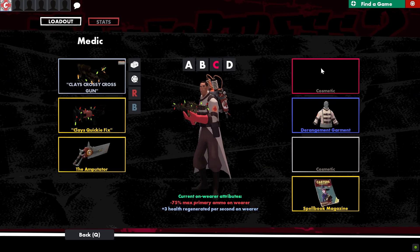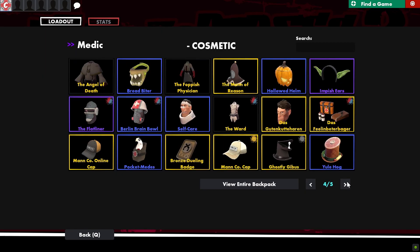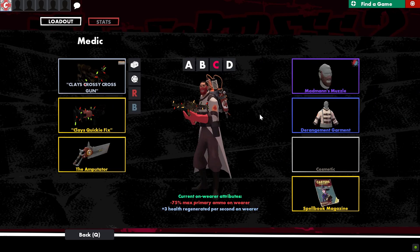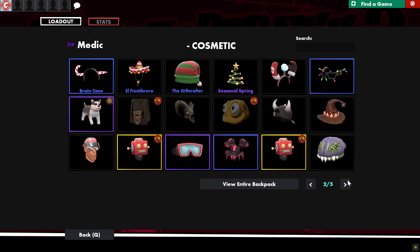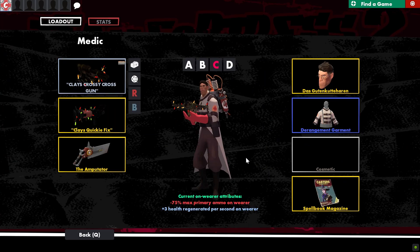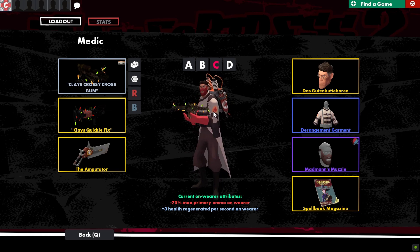Can I at least put the Madman's Muzzle in? Let me see. Okay, that one — can I please put at least the Madman's Muzzle in? With that one. Okay, at least. Thank you. So I mean, come on — the Flatliner and then the vampire hairdo, that is totally not conflicting. Like, come on, Valve.